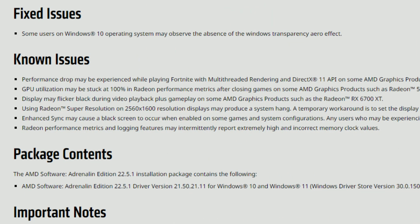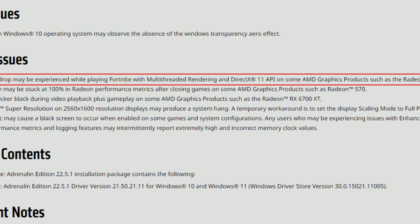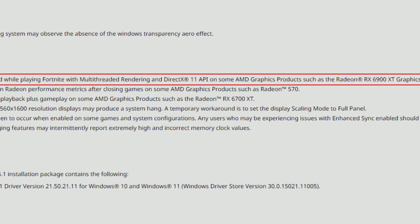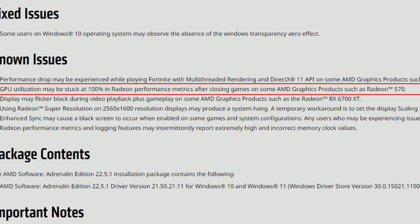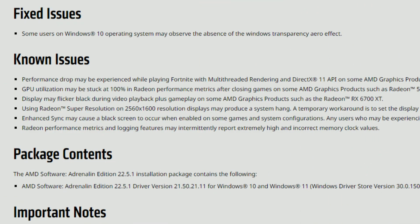As for the known issues, there are quite a few. First, a performance drop may be experienced while playing Fortnite with multi-threaded rendering and DirectX 11 API on some AMD graphics products such as the Radeon RX 6900 XT. Second, GPU utilization may be stuck at 100 percent in Radeon Performance Metrics after closing games on some products such as the Radeon RX 570. This issue has been present for at least six driver versions and should be fixed as soon as possible.